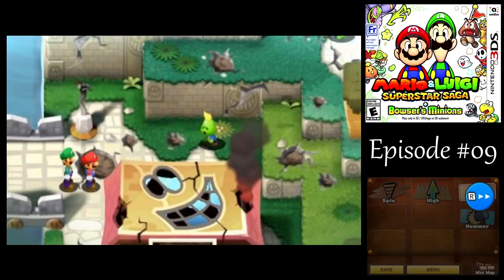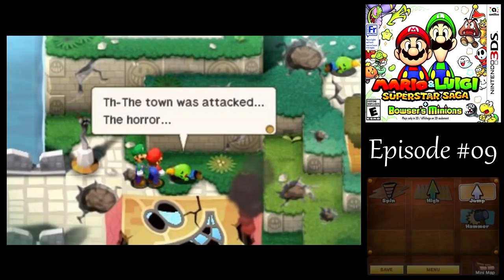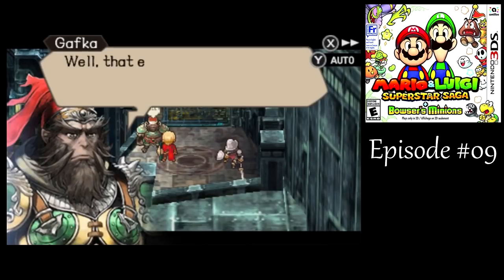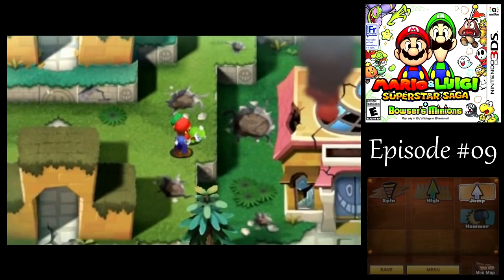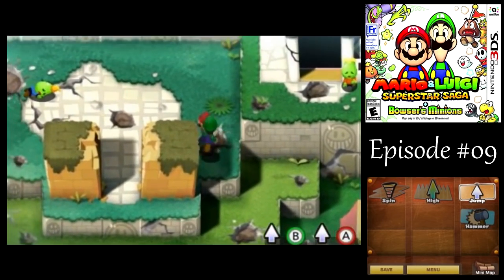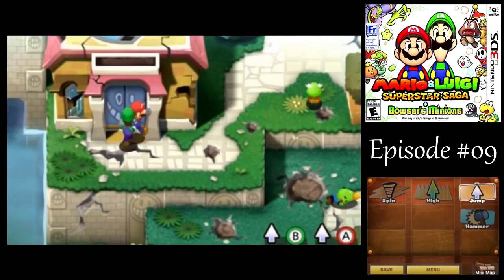Whoa, what the hell happened here? What's going on? We should take a look around. We can't go into a lot of the houses right now — wow, that got dark. That escalated quickly! Well, we can't go — you can see on the mini-map there's another part to the town to the east but we can't go over there right now, it's blocked off by debris. The whole town — just the two of them did this? Wow, they're more powerful than I thought.